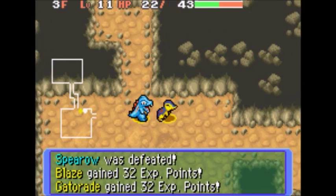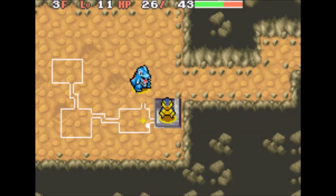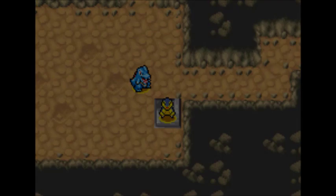We're running very low on Tackle PP. We might have to have Totodile fight for us soon. But since we found the stairs, let's take them.